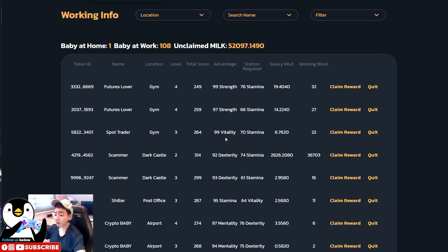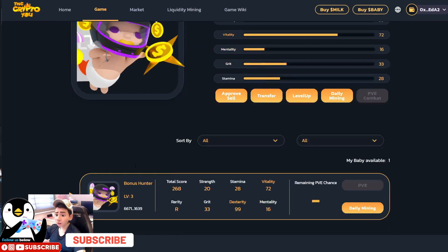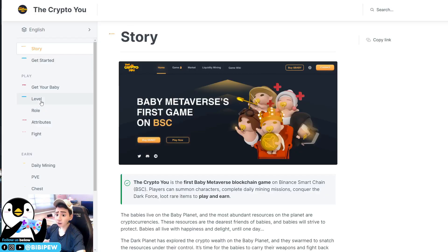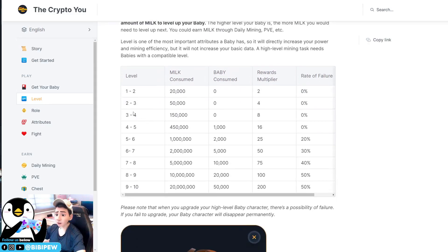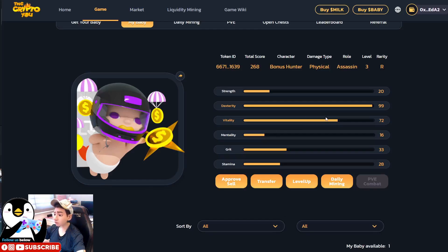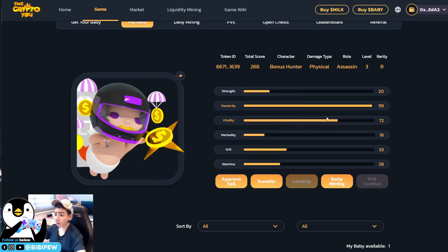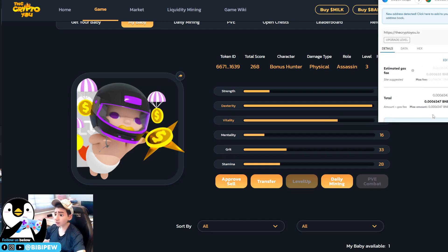Now I go to my babies and find the one I'm upgrading to level 4. Level 4 earns roughly double the output. You can check the wiki on the site — going from level 3 to level 4 requires 150,000 milk tokens and gives a rewards multiplier of times eight total, meaning level 4 is times two compared to level 3. I click the level-up button — make sure the baby is eligible, meaning it must be a full-time baby, to maximize your new token output.